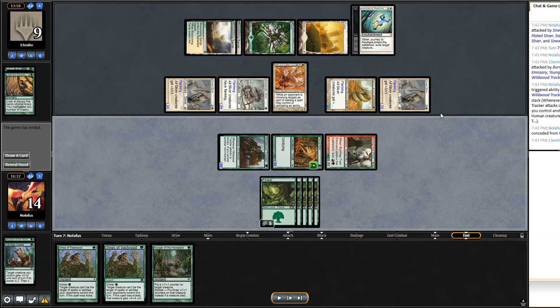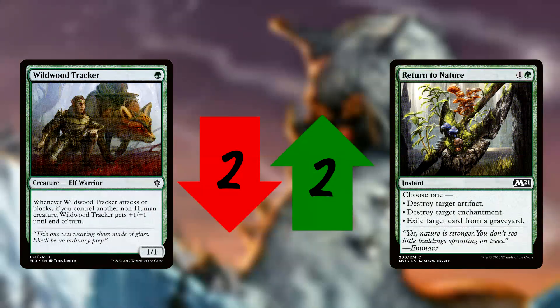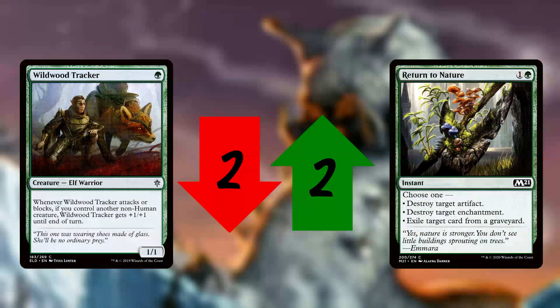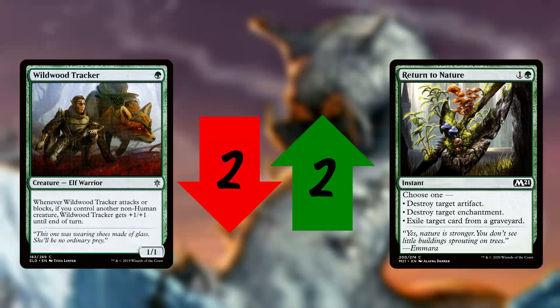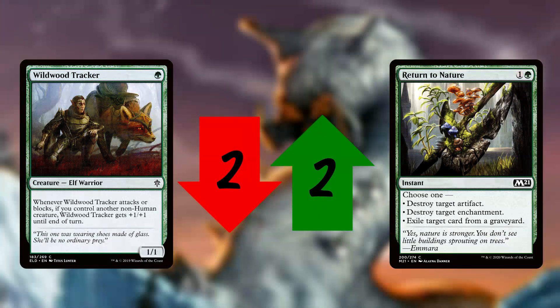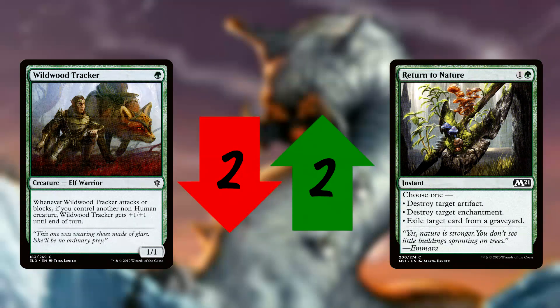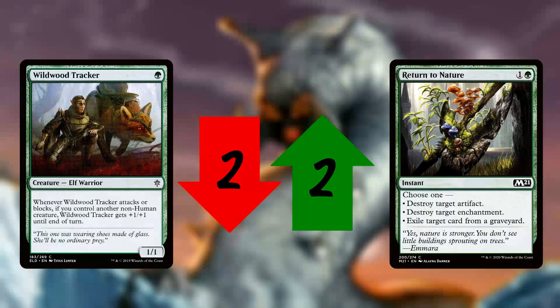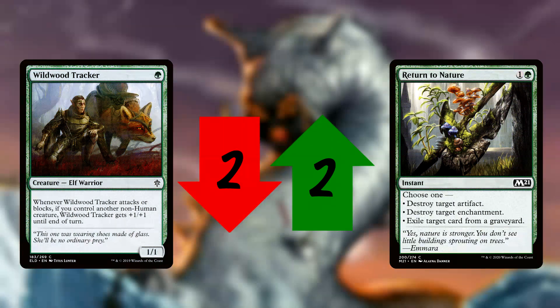I'm back on the play for game three, so I'm feeling a bit better. Sideboard changes: I drop the remaining two Wildwood Trackers since they're just not good in this matchup, and I bring in two Return to Natures to deal with Journey to Nowheres — if I'd had those last game with the Vault Skirge, things might have gone differently. With those changes I head into game three hoping for the best.